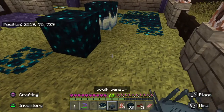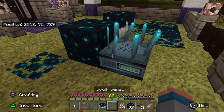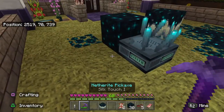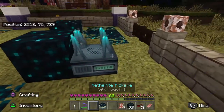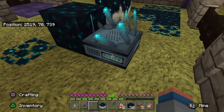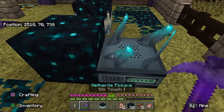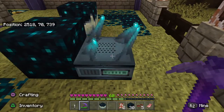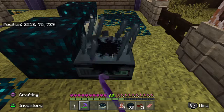I'm going to put this down — this is the skulk sensor. All of these: if you try to mine them without silk touch they will break, so you must use a silk touch pickaxe. See, it's already sensing me. Fortunately I'm on peaceful so nothing's going to get me. Here is the sensor.